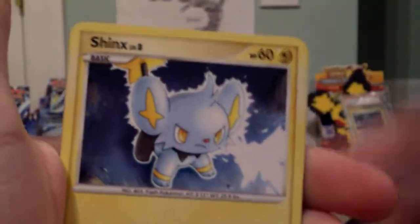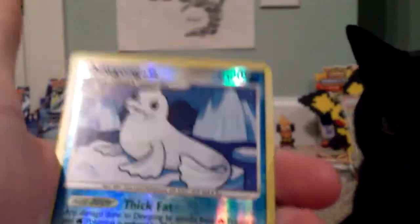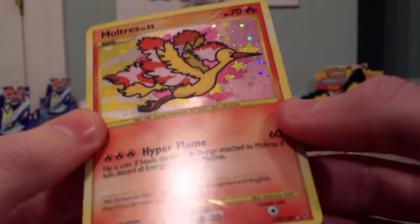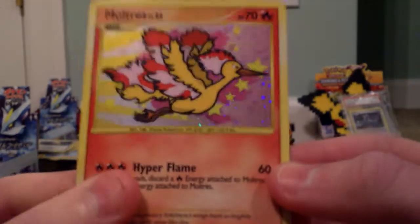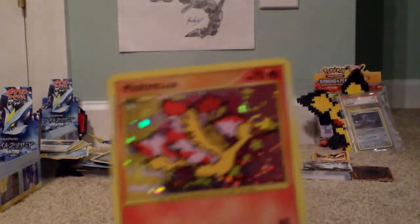Okay pulling cards: Chimchar, Shinx, Combee, Mismagius, Masquerain, Numel, Dugong — rare reverse, nice! And a Multiracer reprint — oh wow, epic! Multiracer reprint secret rare, nice! I pulled this one before actually. Look at that — it came with some scratching right out of the pack, as you just saw we opened.